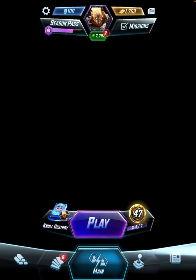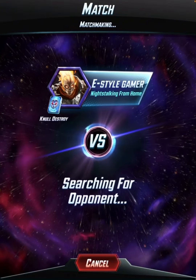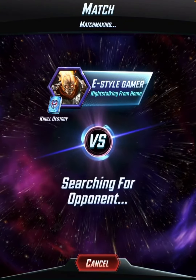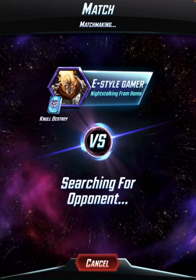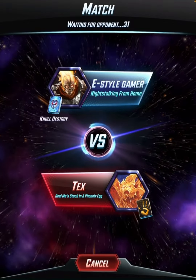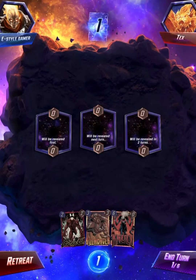So yeah, let's get into it. Artem Zola can be really good if I play Null on, like, turn 5, and he has like 20 power, and then I destroy him with Artem Zola, and then the other two locations have 40 power. So yeah, that could be really good.